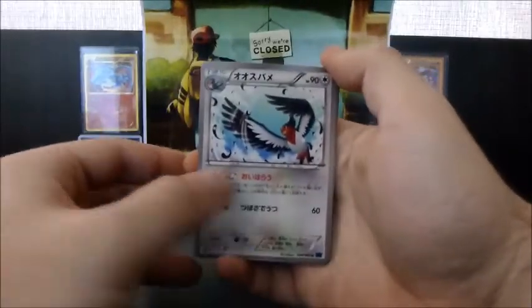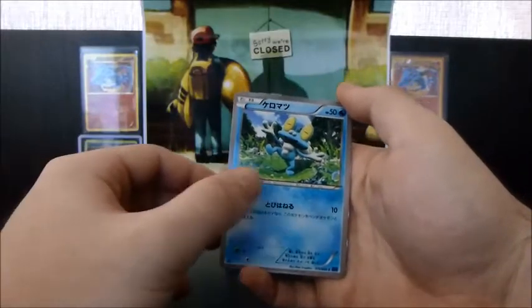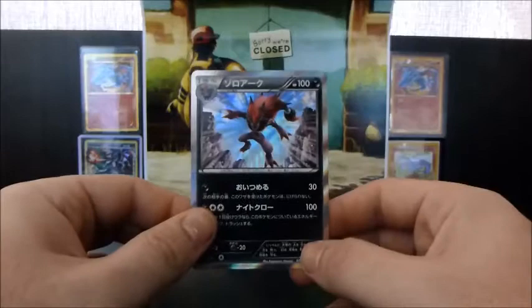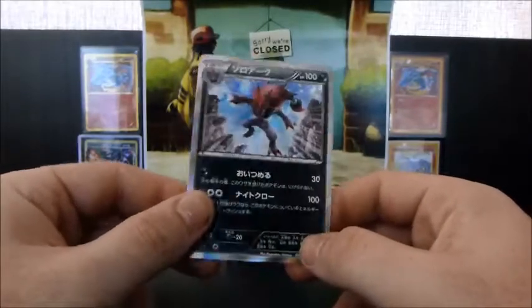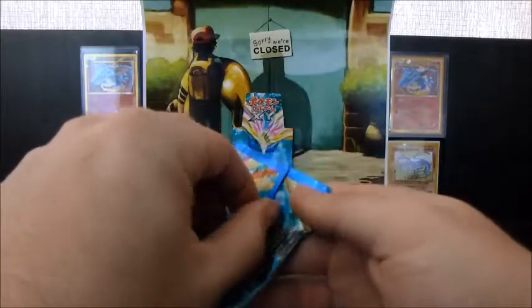This is a Swellow, a Skiddo, a Froakie, Lunatone, and a Zoroark Holo. Very cool. Definitely one of the best holos from this set, for sure.